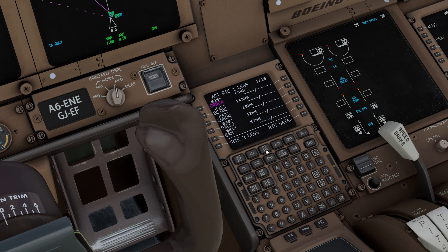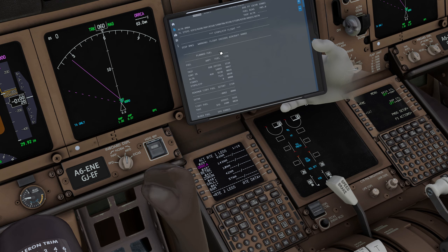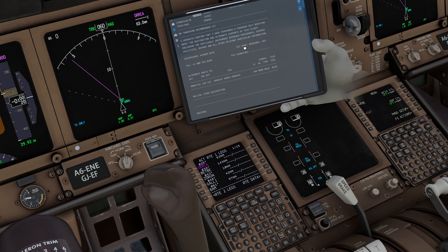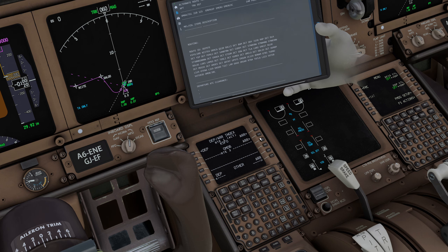If you go to the legs page you'll see the route. Our initial cruising altitude is FL290. We're taking off from 28 Right, so go to departure and arrival, select 28 Right, and choose our departure procedure with the transition. Go to the arrival page — our arrival will be on 30 Left, with BOWTAB 3D and ALL DOT. Execute.